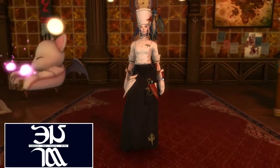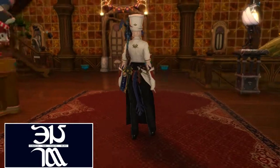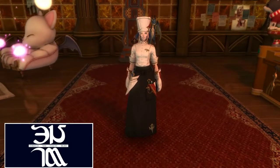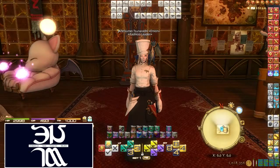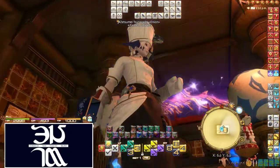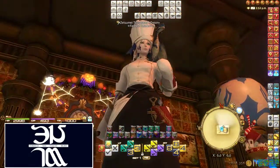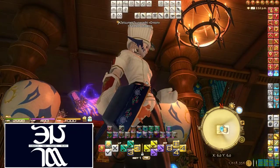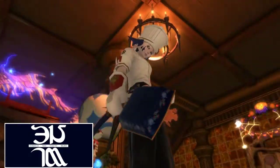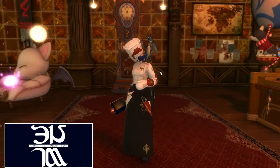So here is the Culinarian one. It's just a nice chef outfit there. I'll give you a good look at the tool as well — it's kind of a blue, like, oriental style. I guess it's got some nice markings on it. I like that — it's a pretty neat fry pan.